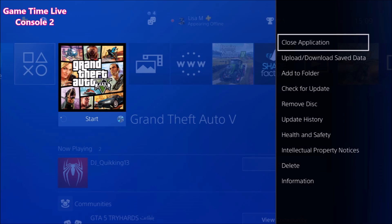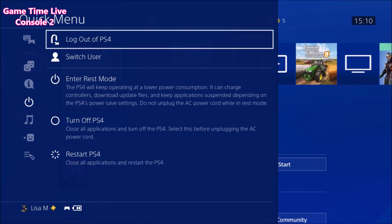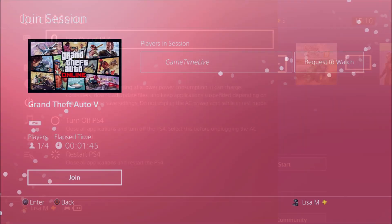As soon as the yellow save icon goes away, hold down your PlayStation button and close the application, then log out of the account. That's what your friend has to do on their console — or you on your second PlayStation. These are the steps you must do, and you do not need console number two anymore.